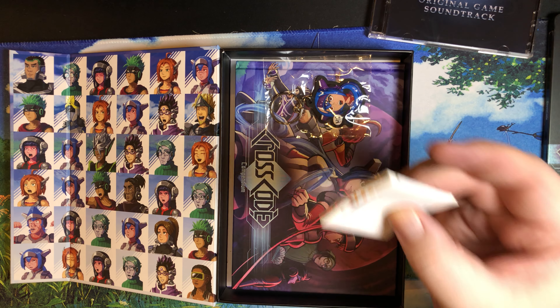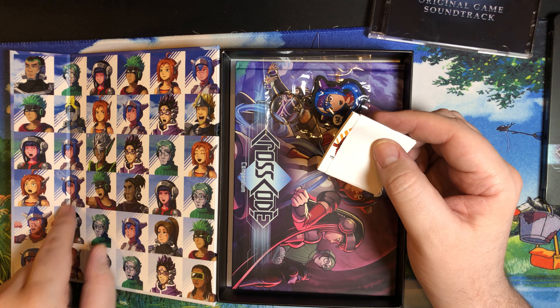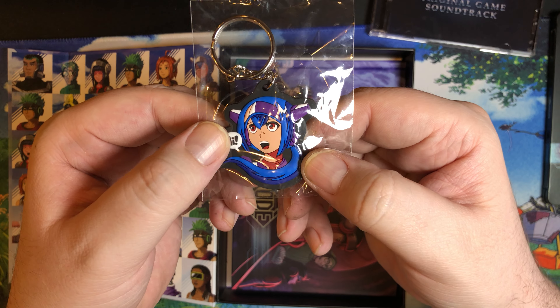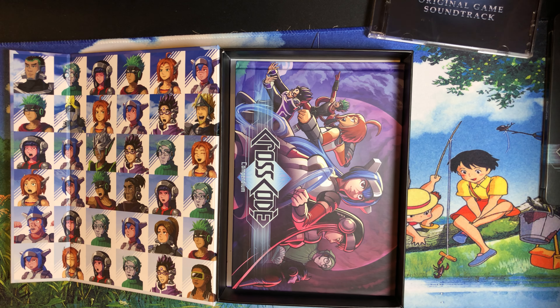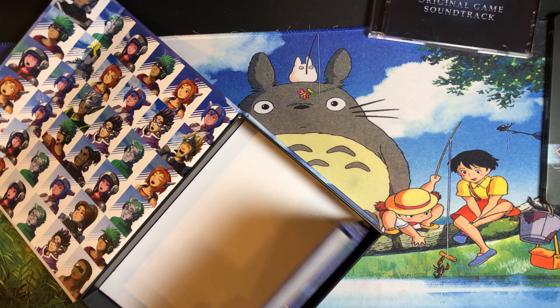The next one — I've kind of reassembled these because they were a little astray. This is a whole bunch of stickers, basically a lot of these characters. And you got a rubber keychain with the main character saying hi — kind of cute.